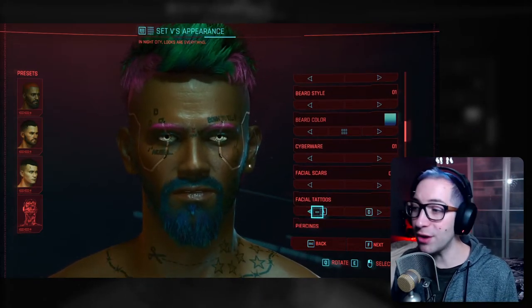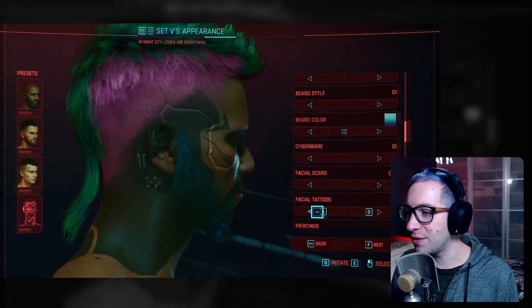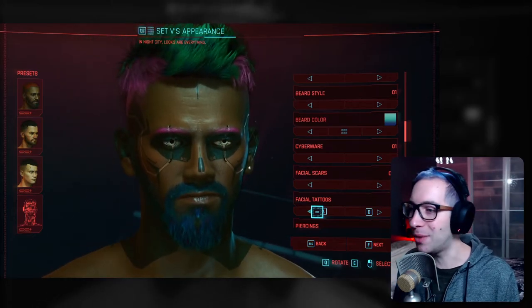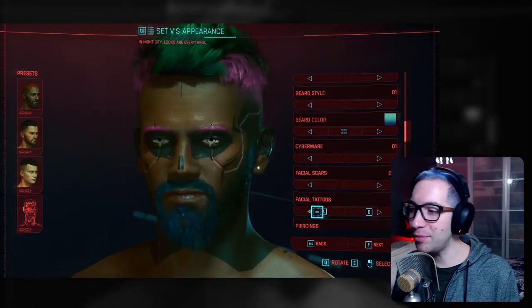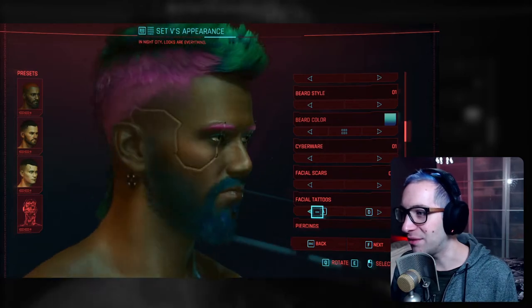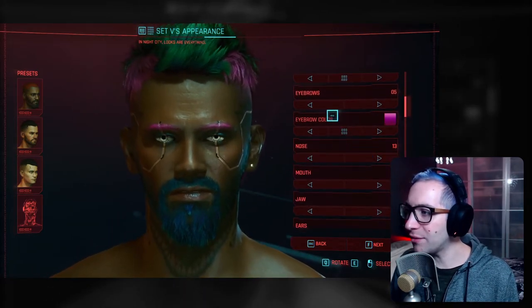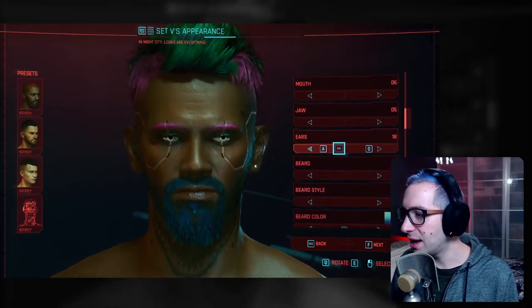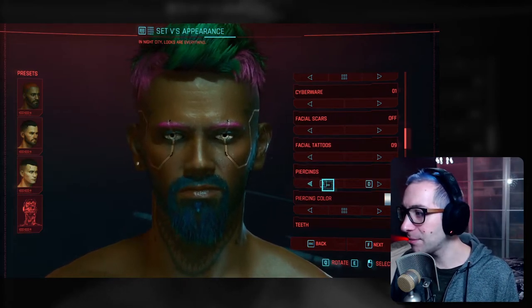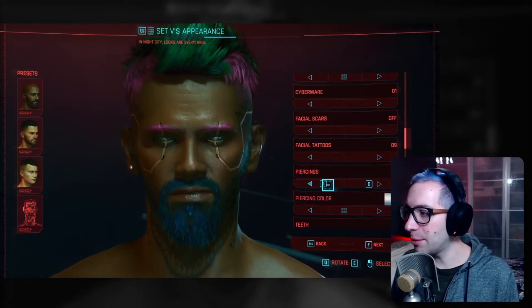Facial tattoos — we have 11 options and the option to turn it off. I really like this one — I like the side of it being all black, but I don't necessarily like the eyes being all black. If they had this style without the black eyes I would go with it, but I'm not sure they have something that specific. Piercings — in total we have 16 options or the option to turn them off. I'm going to go with leaving them off.